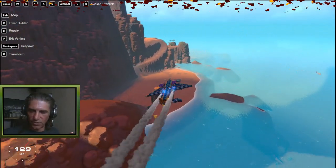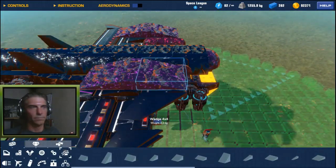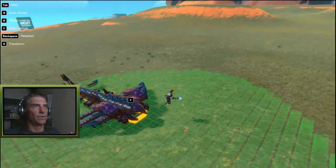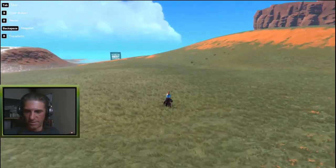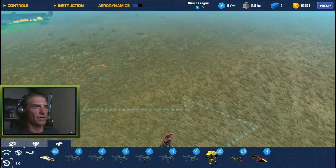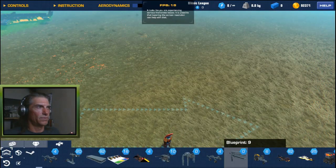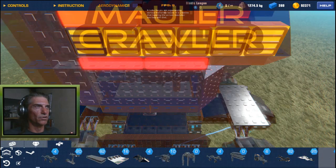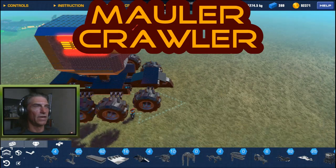Alright, let's head back to spawn point and take a look at our last build. I'm going to leave the Bath Bomber right there and come over here, facing this way, because this one's a little volatile. This is called the Mauler Crawler — again a viewer request for a steady stream cannon, a cannon that would just fire a steady stream of shots.